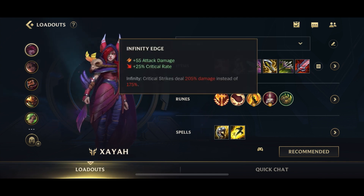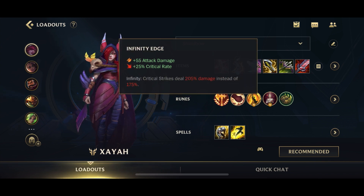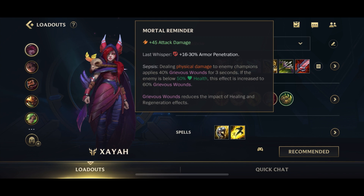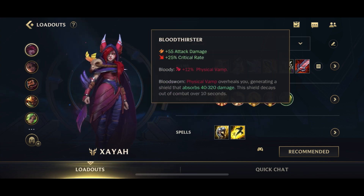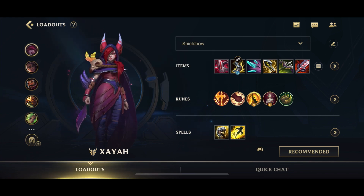After Navori, we can go for IE. IE gives you increased crit damage as well as just a lot of AD in general. This is a very heavy AD build — 40 AD here, 45 AD here, 55 AD here. Then we go for Mortal Reminder for the armor penetration as well as the grievous wounds, and we top it off with a Bloodthirster for even more AD, putting ourselves to 100% crit and giving us physical vamp. So it's a high life steal, high AD build. If you decide to go for Storm Razor as your first item, you can actually go for Shield Bow as your last item instead of Bloodthirster.